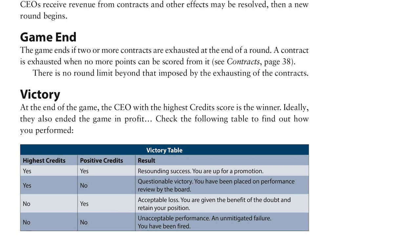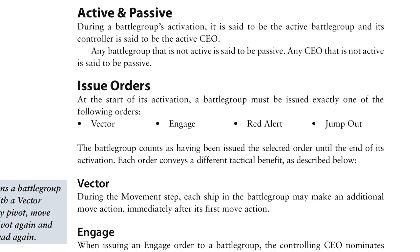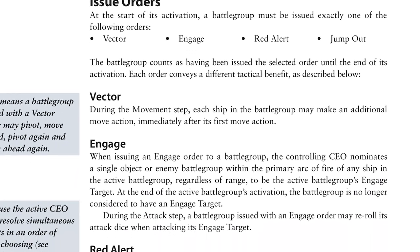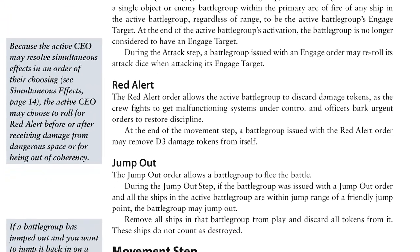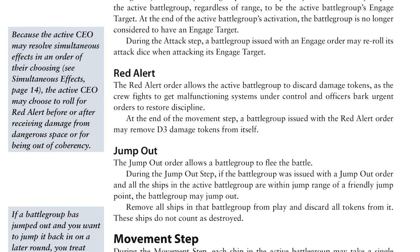Activations happen on a per battle group basis. CEOs issue an order, which is either Vector, Engage, Red Alert, or Jump Out. Vector allows an extra move action; Engage allows a battle group to choose a target and re-roll attack dice against it; Red Alert helps the battle group recover by removing damage; and Jump Out lets them flee without counting as destroyed, if they're close enough to a jump point. These act as bonuses in the normal activation sequence, bringing extra decision-making and diversity to the game.